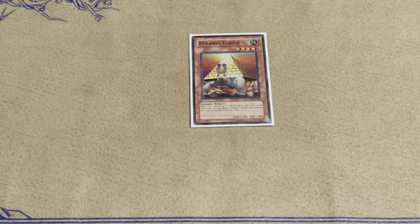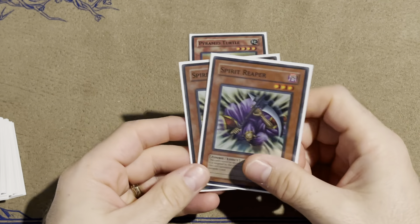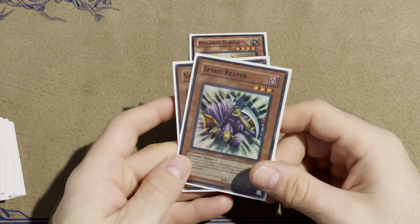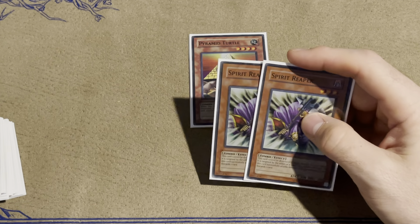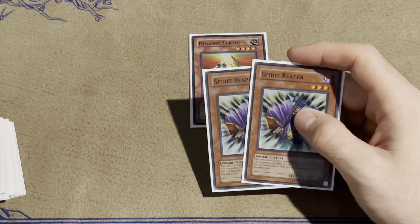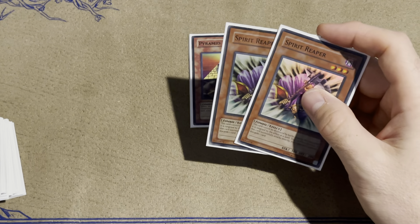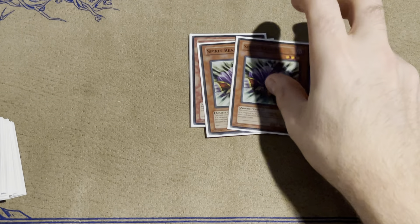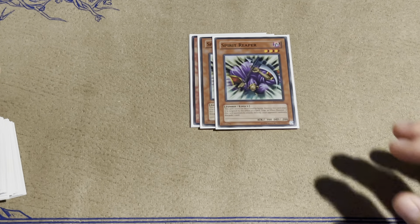Next we got two Spirit Reaper. I run two because a lot of people are not running Air Knight right now, and Air Knight is really one of the only things that gives this any kind of issues. This card is incredible — it's such a great stall, but it's also excellent for going after hand and triggers a lot of back row, especially stuff like Book of Moon which really doesn't do anything to it, just flips it back down. Really a good card for being aggressive as well as stalling.